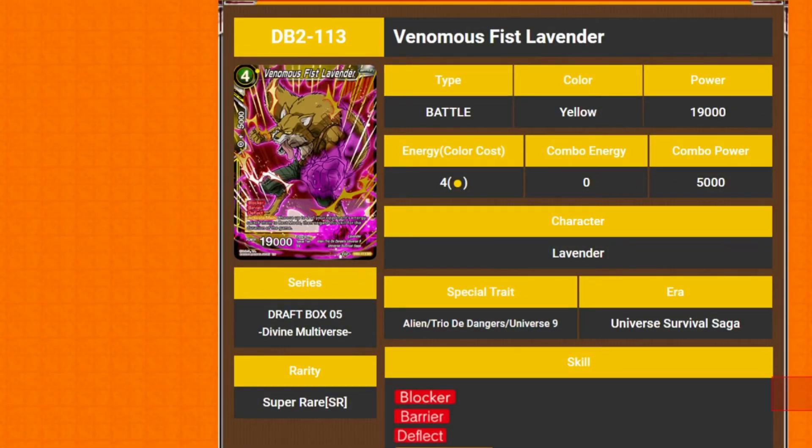We're on to a Lavender card now. Is he only going to get one card like last time? Maybe. Whereas Bergamo got two — Basil only got one as well. Yeah, Basil only had the one 3 drop, Lavender had the 2 drop, Bergamo had a 5 drop and a 4 drop. So we've got Venomous Fierce Lavender — 4 cost 19k, SR.